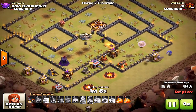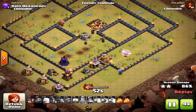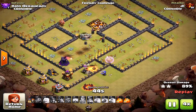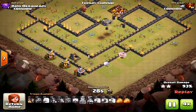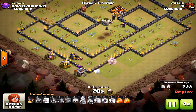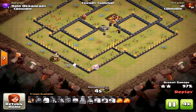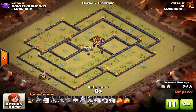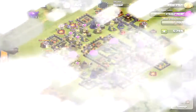What makes this attack work? In my opinion, the first phase is the most important. The King, the Queen, and the Bowlers working together. You need the King to really tank for the Bowlers as they go into the core of the base, because the Bowlers are kind of weak on their own — there are no healers on them, it's a straight-up attack.